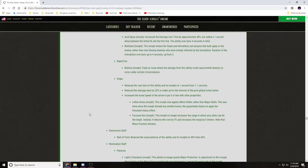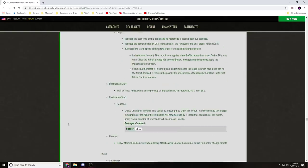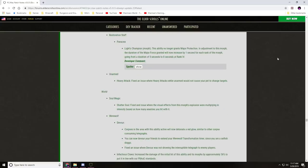Lethal Arrow now applies Minor Defile rather than Major Defile, since the morph already has another bonus. Focused Aim: no longer increases the range for allies to hit the target; instead reduces cost by 5% and increases range by 5 meters, with Minor Fracture remaining. Destruction Staff — Wall of Frost: snare potency reduced to 40% from 60%. Channeled Acceleration (Panacea's Lights Champion morph): no longer grants Major Protection; duration of Major Force now increases by 1 second per rank of the morph, going from 5 seconds up to 8 seconds at rank four. Unarmed heavy attacks: fixed an issue where they would not cause your pet to change targets.